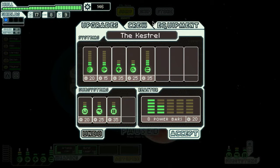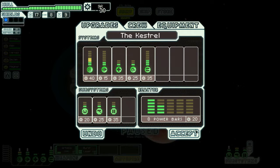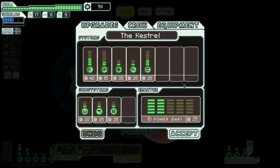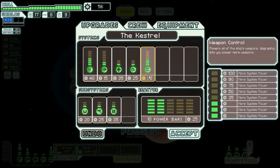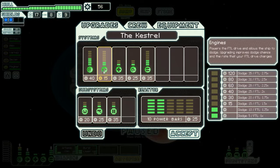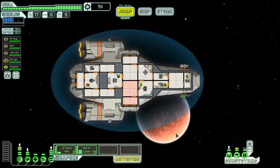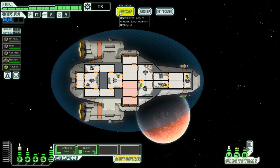Let's upgrade. One of the main things we need to upgrade is our shields, so we'll go ahead and pump two onto that, and two onto that straight away. Now we have two bars of shields - that's really good. I think the rest of it we shall save. Yeah, saving it would be the smartest thing to do at this point.